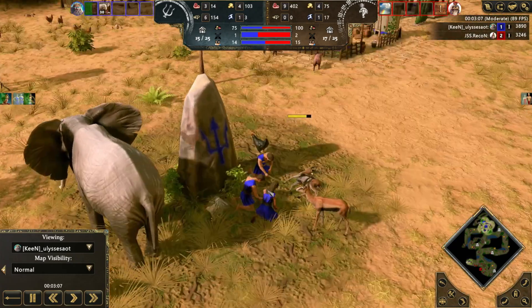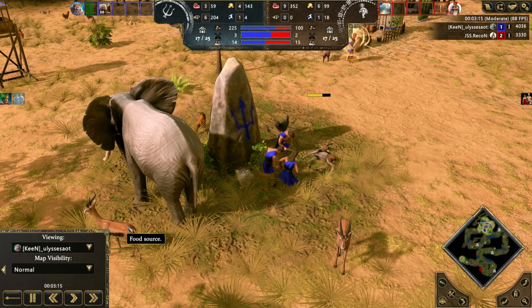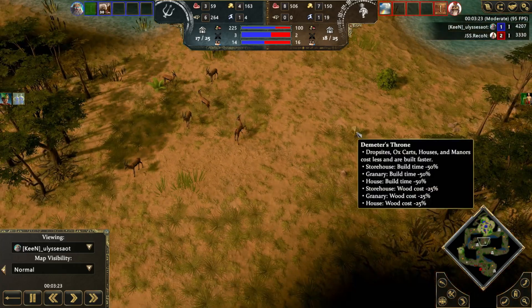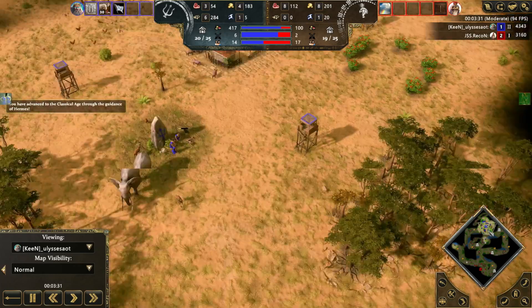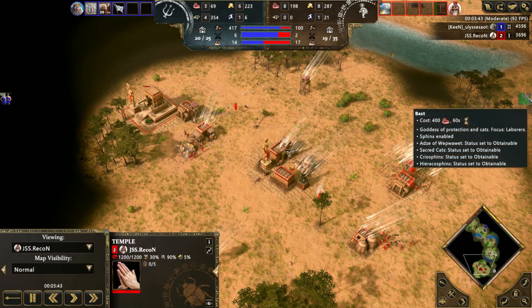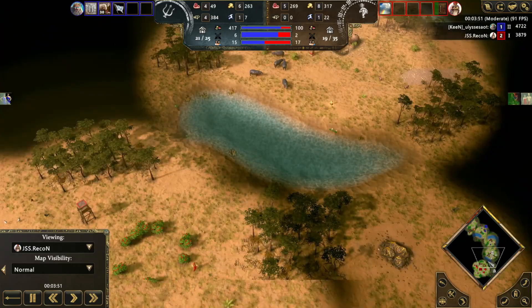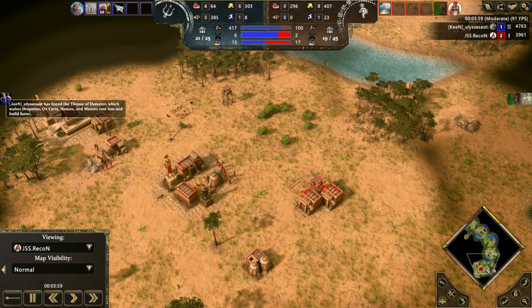He's checking that out, going to temple down now at 249. We already have half the age-up progress coming out from Recon. We see a lot, so he gets up earlier. We're also going to start feeling some pain — he will feel the pain. He's probably going for that one artifact, the one that makes build times and costs less.